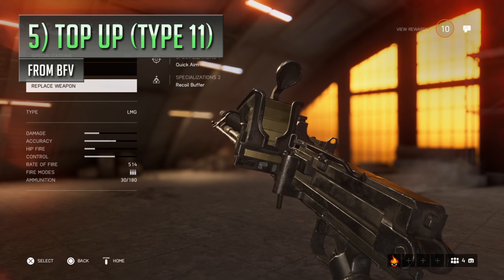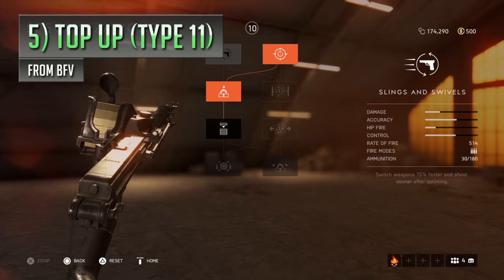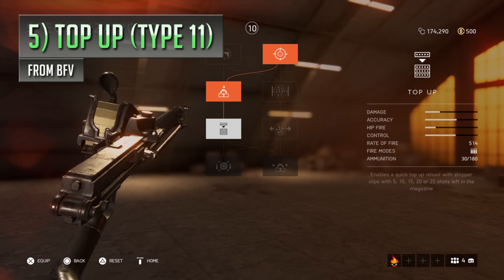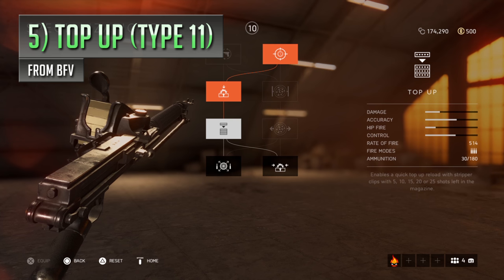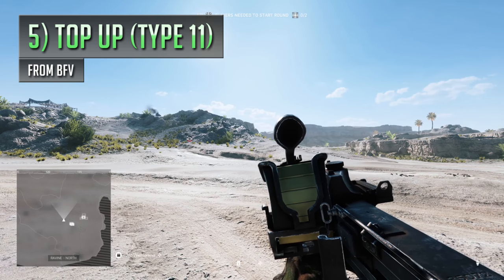Staying with Battlefield V for the time being, with a weapon-specific specialisation option that just seems a little bit too situational to be really effective. The Type 11 light machine gun has access to its very own exclusive specialisation called Top Up, which essentially allows you to top the gun's hopper up with strips, cutting down tactical reload times. Sounds pretty cool on paper, but there's a massive catch.